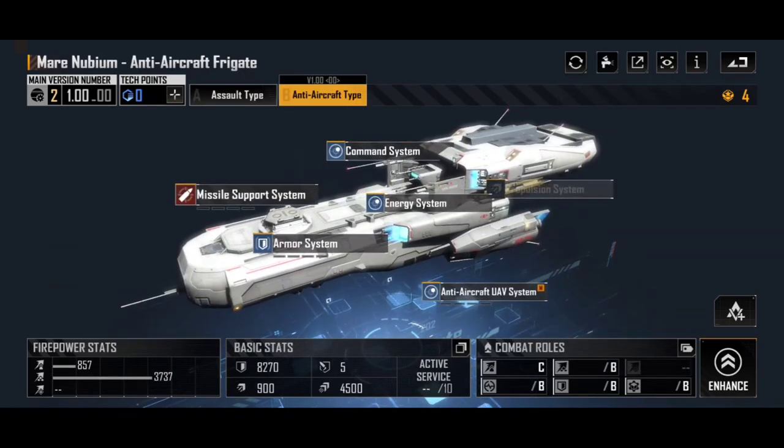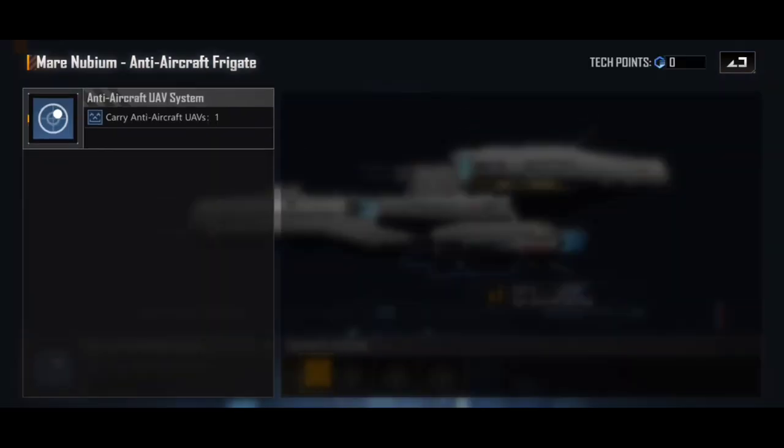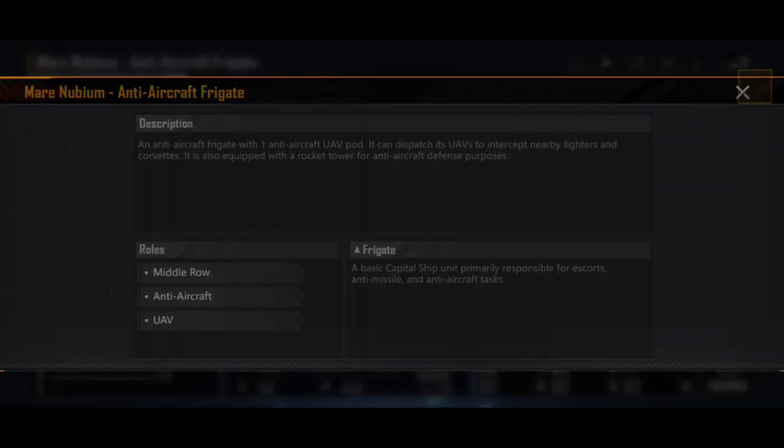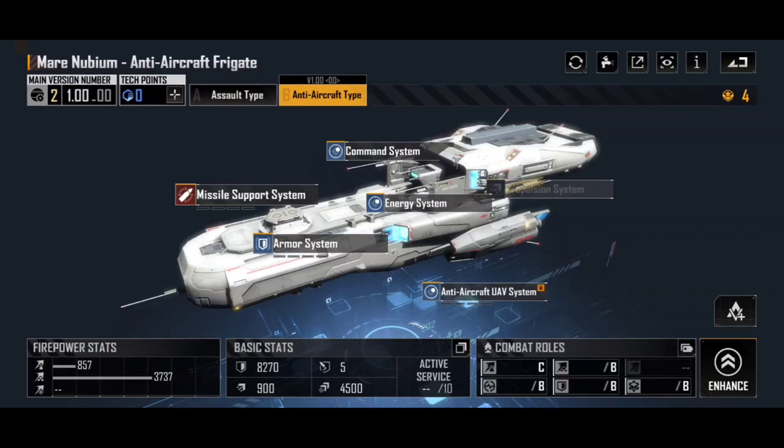The second variation is the Mare Nubium anti-aircraft frigate, and I rate this pretty highly. I've used this in previous servers to great effect. Basically, this swaps the siege UAVs for anti-aircraft UAVs. What these can do is essentially act as a cloud around your fleet in the same row. It's a middle row ship frigate that launches those UAVs into the air around it, and any aircraft that enter that middle row, those anti-aircraft UAVs are going to go after.